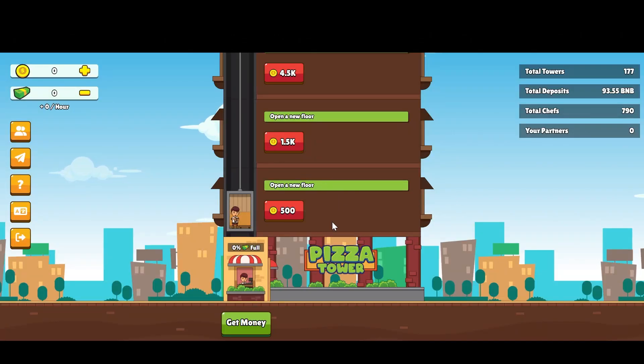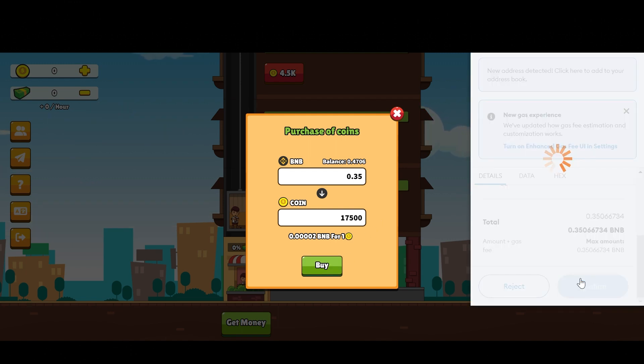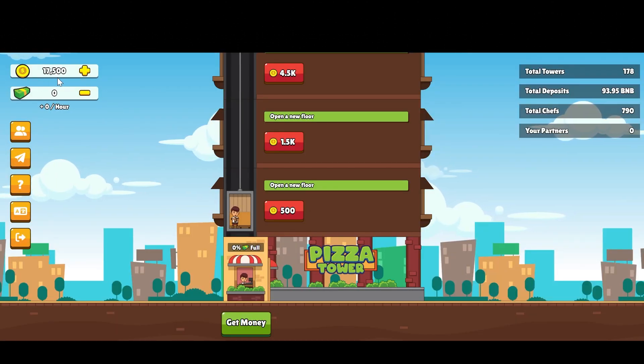Now I'm going to invest in this project and show you exactly how to do it step by step. Up here you can see we have the pizza coins and pizza bucks. The first thing we need to do is get some pizza coins in order to open a new floor and hire chefs. I click on the plus sign beside the pizza coins and invest 0.35 BNB, which is around $100. I type 0.35 and I'll get 17,500 pizza coins in exchange. I click buy and confirm the transaction in MetaMask — the transaction is confirmed and I now have 17,500 pizza coins.